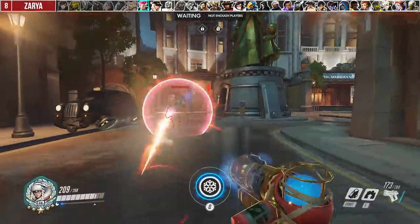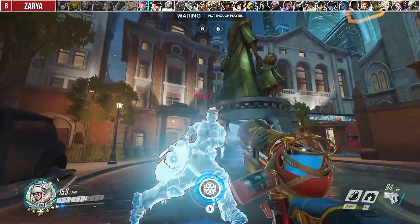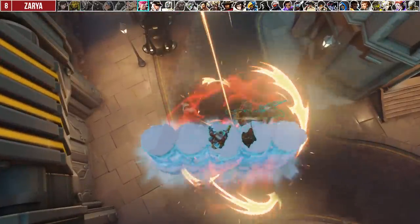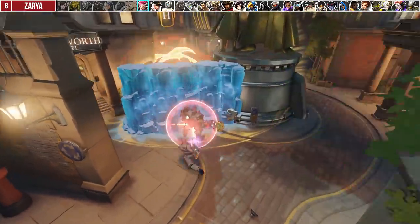Against Zarya, the same tip against Sigma applies here after her personal bubble is on cooldown, since both have 400 HP. Against a Graviton Surge, you can use your wall to lift you and your teammates upwards to allow you to strafe a little bit. Alternatively, you can wall in front so it acts like a shield to prevent head-on follow-up damage.